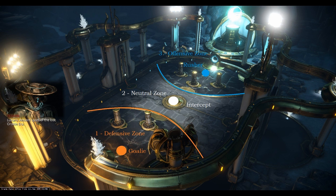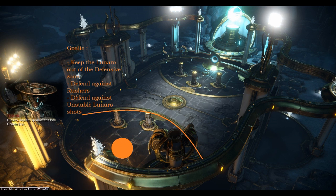For example, if three teammates are rushing into the offensive zone, it would be beneficial for the entire team if one would fall back to the neutral zone and act as an intercept. That way, if the enemies somehow get possession of the ball, there's a teammate in a defensive position to block any further advancements.